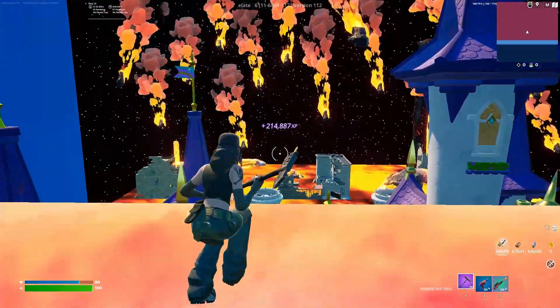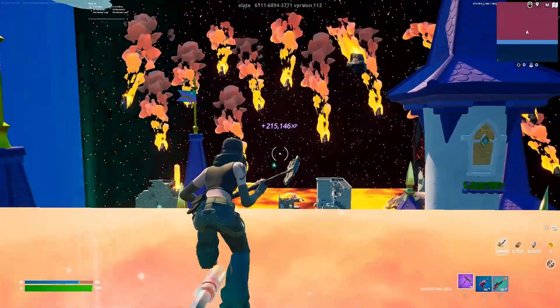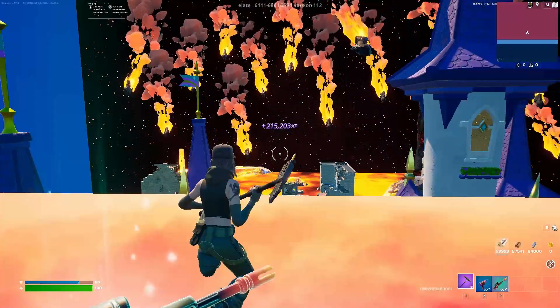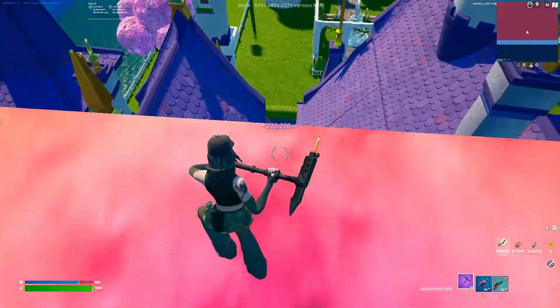We are back to the AFK XP. As you've probably noticed, the first two buttons always give the most amount of XP as you get closer to your cap. Every single button can't give 100,000 XP, otherwise the maps would get removed immediately. With that out of the way, we are going to get to the fourth XP glitch of the map.